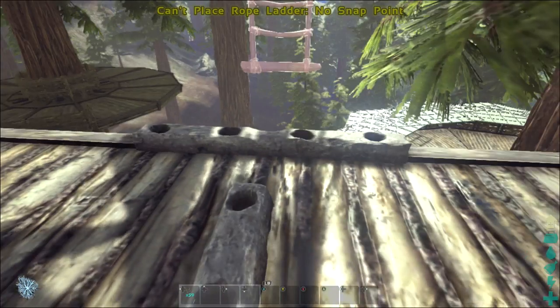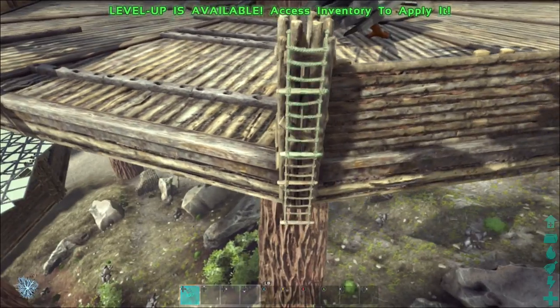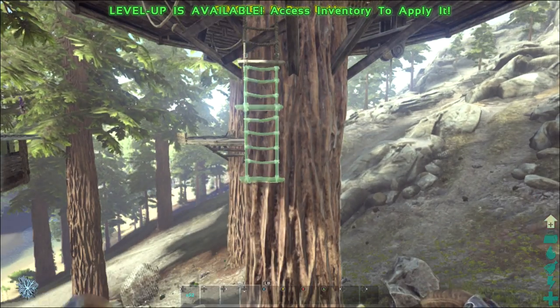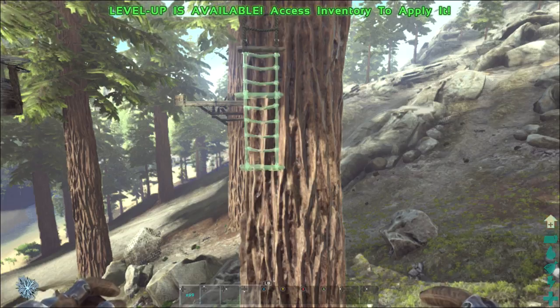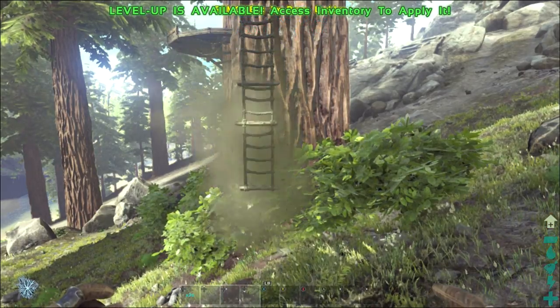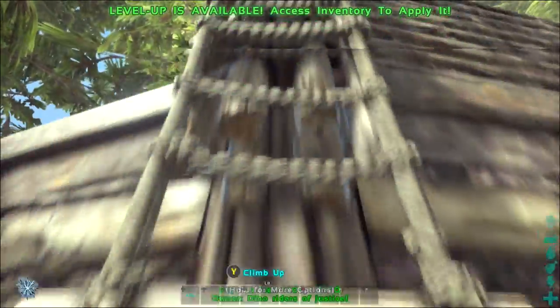We've got the rope ladders. Now you are going to need some sort of foundation to put these on - you cannot just place them on the platforms themselves. You can see here everything is red; you do need a sort of platform or pillar. So we've got a pillar here, I'm just going to whack it on there, and you can see they just kind of clip to the bottom. You are going to need lots of these - I've spawned in 50 and I've already used about 15 just to get to the bottom here. We're going up the ladders now, it looks really cool, I like it a lot, I think it's going to be really good.